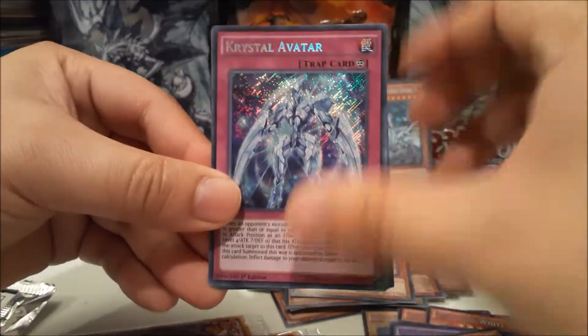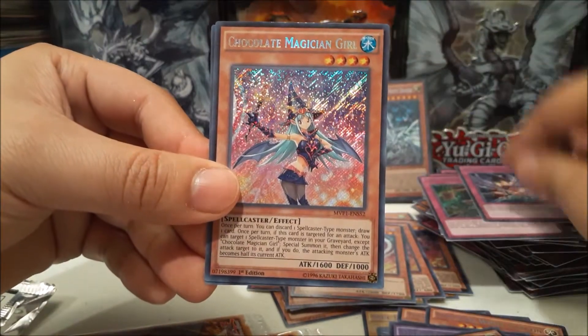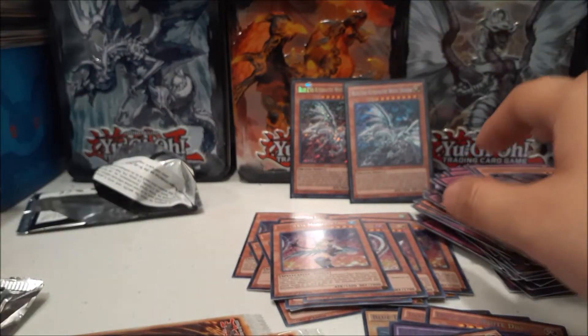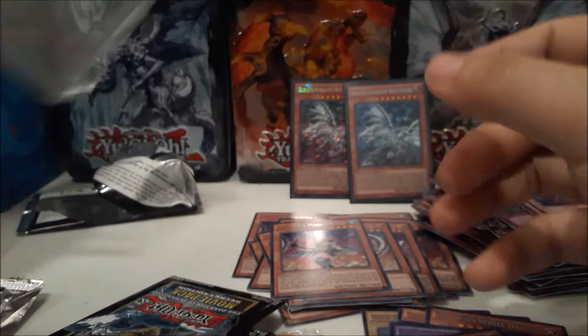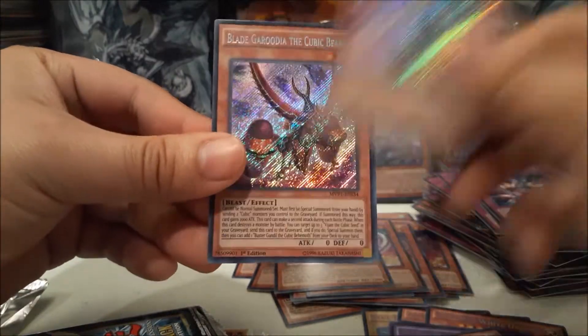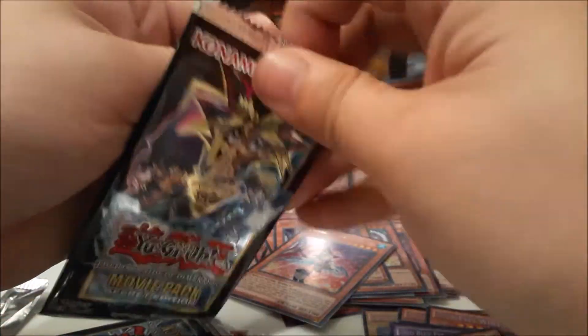Spirals are getting an indirect power boost — get some Magician's Souls in there and that should be a play set. I think Chocolate Magician Girl is close to a play set too, I'll count later. I'm hoping to get one more Blue-Eyes White Dragon secret rare and I still need a Dark Magician secret rare. Another Chocolate Magician Girl — that's our fourth or fifth one, I lost count.